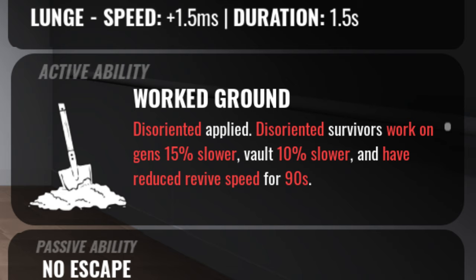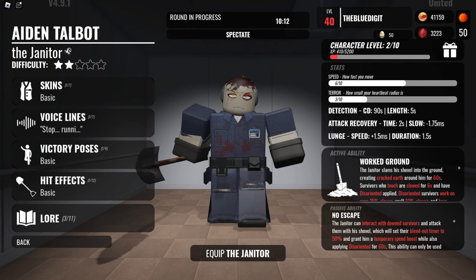Disoriented survivors work on generators 15% slower, vault 10% slower, and have reduced revive speed for 90 seconds. That's not bad at all, especially for an M1 killer.